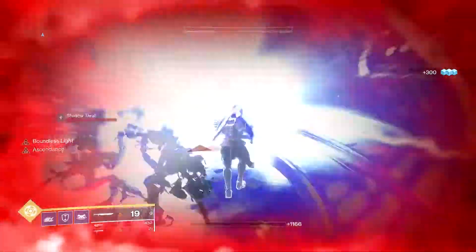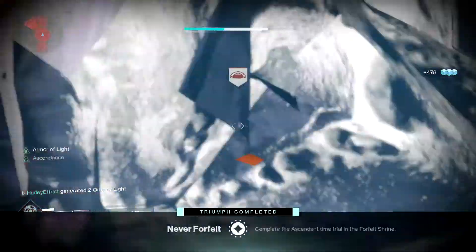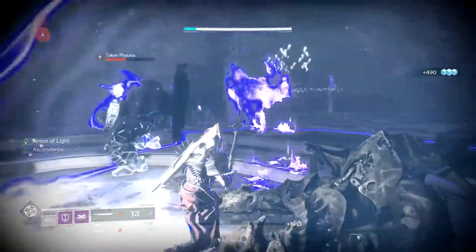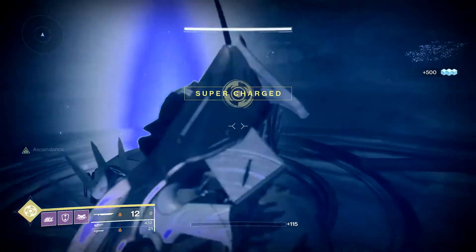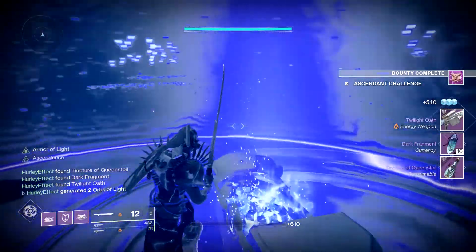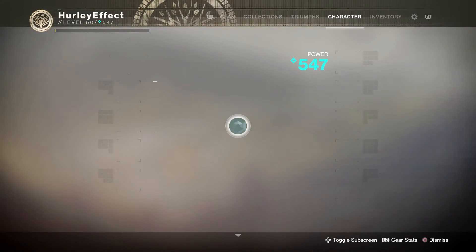You see they're pushing me out here — almost die right here but I pop another one in time. Similar to the Warlock method, use a sword and you should be alright. The Titan here was actually a little lower light — I think he's at 547, which is not terrible but definitely not where my Warlock was. Thank you guys very much for watching, and hopefully this helps you out.